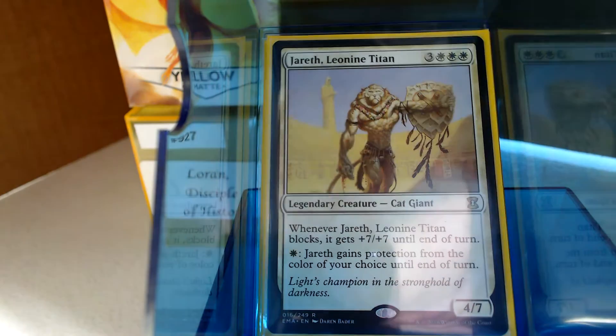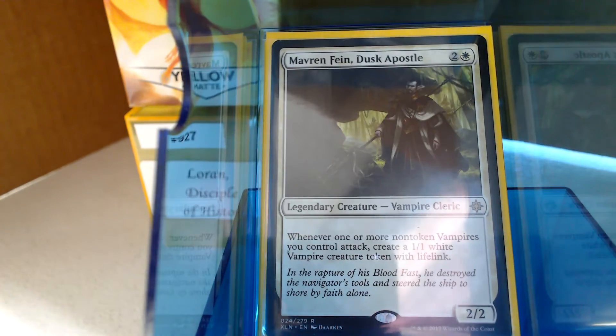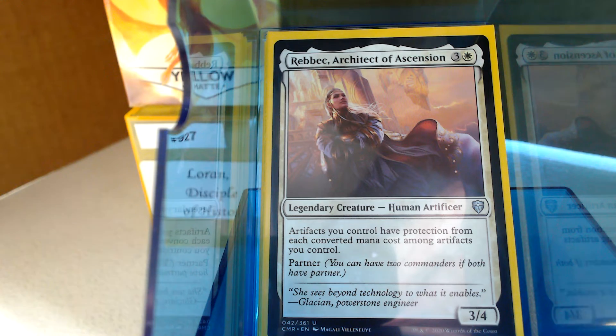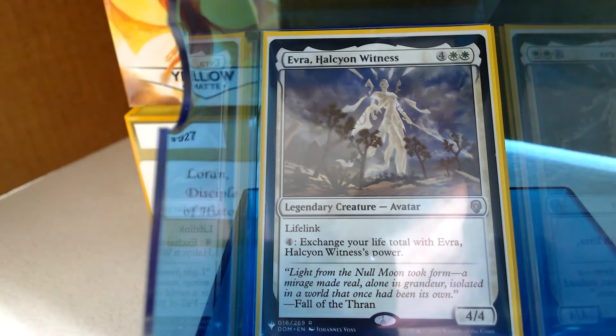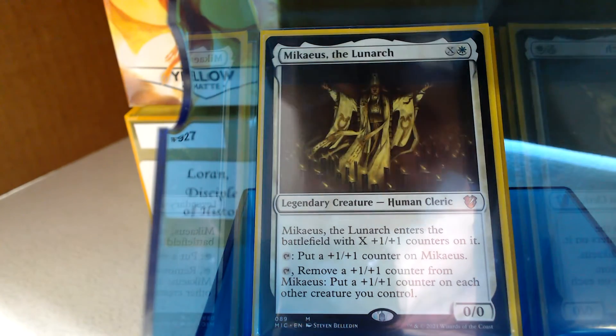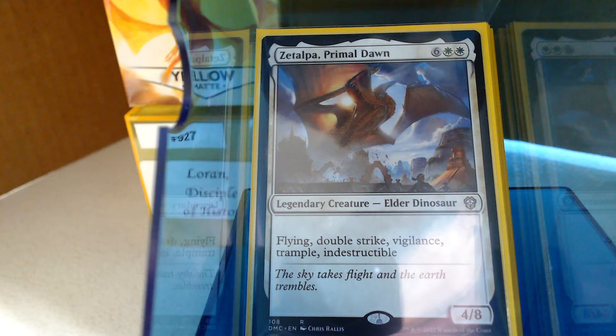For legendary creatures: Tomek, Jareth Leona Titan, Yosei — giant flying dragons are always good. Livio, Maverick Fane. Rebeck does work because artifacts you control have protection from each converted mana cost among artifacts you control. So if you start getting out the chain of 1, 2, 3, 4, 5, 6 — that's a lot of cards they can't use to target your artifacts. Evra is one of those cards that can do dangerous things if you don't block it.